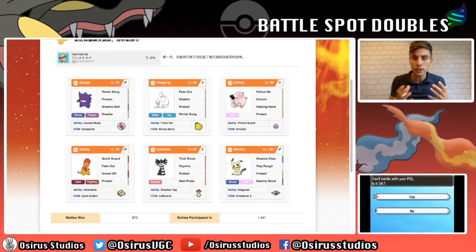Interestingly we have a Mimikyu to round off the team. It's got the Ghostium-Z and Destiny Bond, so we can use Z-Destiny Bond which pulls in all attacks - a bit like a Follow Me, but if something KOs it on that turn it goes down as well. It also has Shadow Claw, Play Rough, and Protect. Everything on the team has Protect, which is really important when playing Perish Trap - you need to get those Protects off when you can, but you've got to plan your games out.